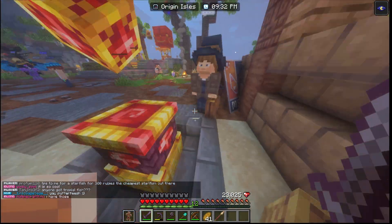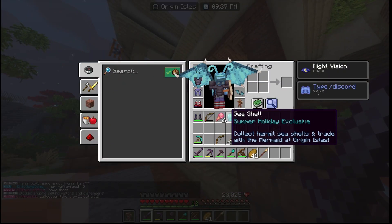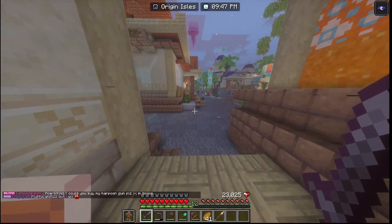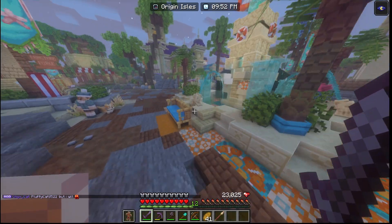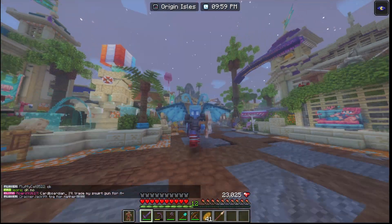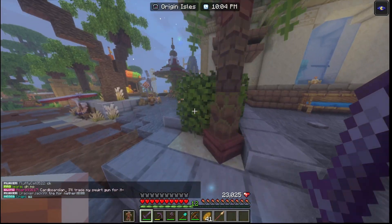Don't forget there are also summer balloons where you can get summer stuff — seashells, ice creams, and an occasional summer holiday exclusive. I think this summer update is pretty awesome and they have so many new things to check out and explore.